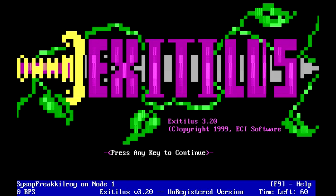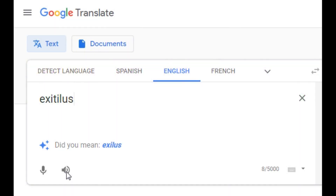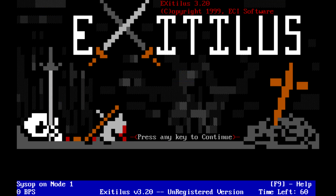Extolus? How do we say this name? Exitalus. Okay, I give you Exitalus, version 3.20 by ECI Software.